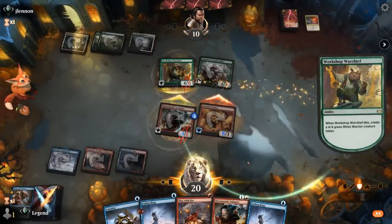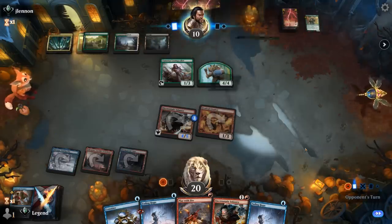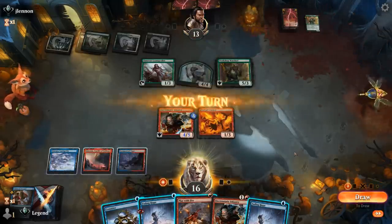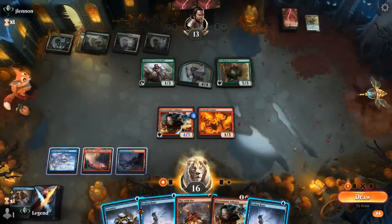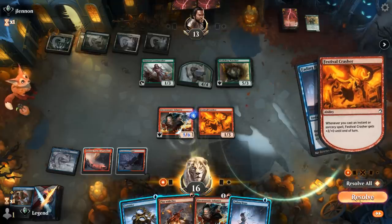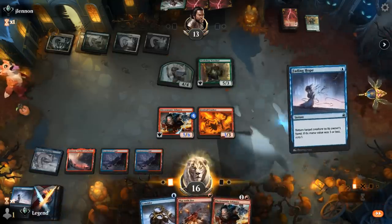We put in an upkeep stop in case we want to Fading Hope before our draw step to scry. Another Warchief is bad news, but opponent attacks since they know about Fading Hope. We bounce both creatures and then Play with Fire — our opponent is pretty much dead. We bounce Loam Speaker so they don't have any mana for shenanigans, keep a land on top, cast one more spell, and our opponent is certainly dead.